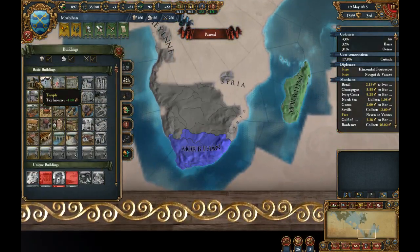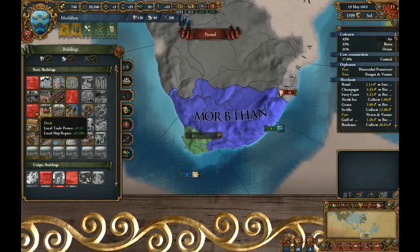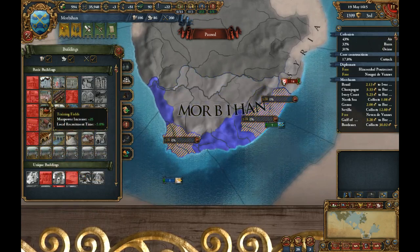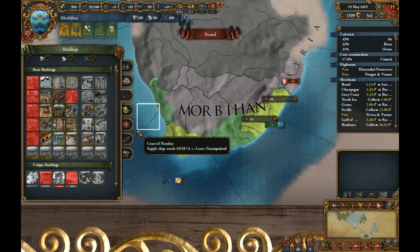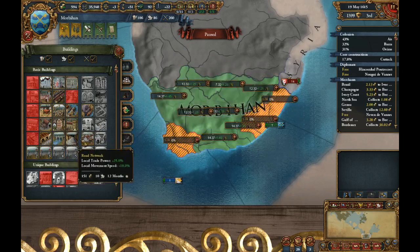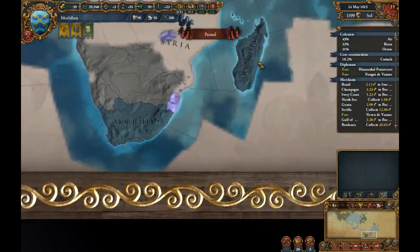Let's get some more buildings in. All of these places have been colonized, thankfully. Naval Arsenal — let's not build any more military stuff in here, they really don't serve a purpose. Training fields, spy agencies, shipyards, counting houses, canals — let's put some roads first. They're very expensive, so I'm not really expecting much progress.